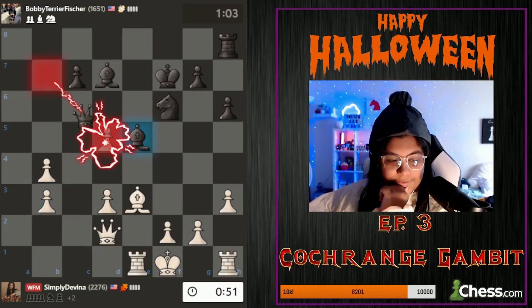They can't even take twice because if they take again it opens up this for a discovery which is good for me. He plays a4. I think I have to go back to a2 here. They can take if they want or push if they want, but I don't think anything's happening on the queenside that I need to be too afraid of right now.